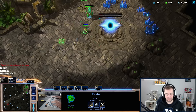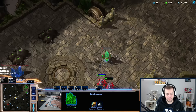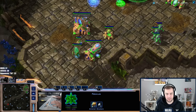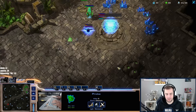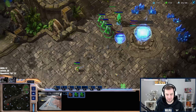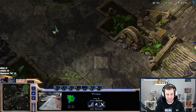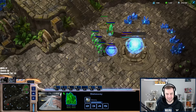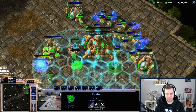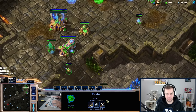I've already fooled around enough in my cannon rushes to know that I need to expand here. Get a battery, just take it slow, no worries. I can get a sentry and use hallucination. I've had enough of fooling around to go for a hidden expansion — let him come to me. I'm done losing lots of army for nothing.